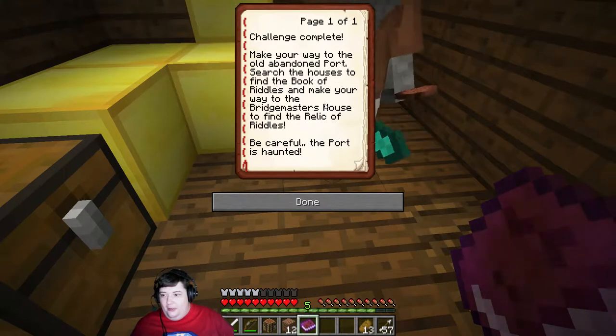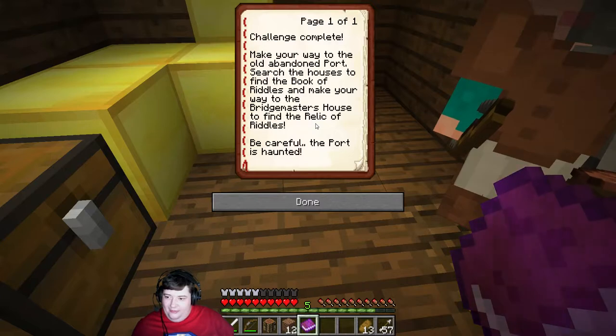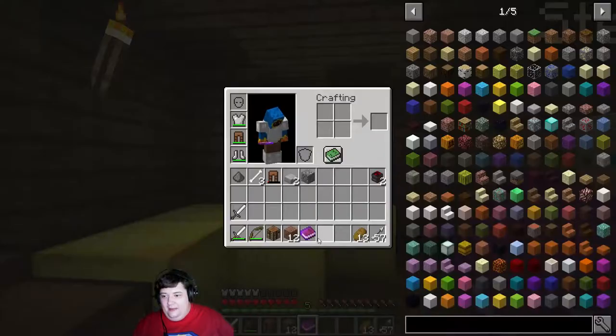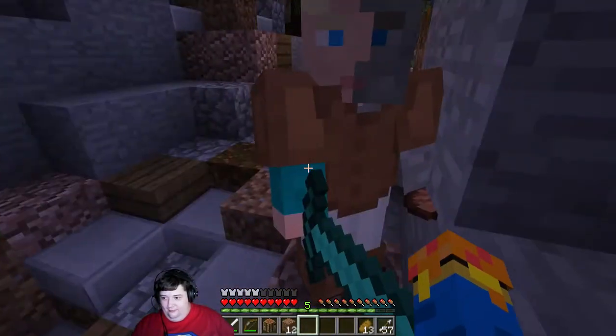Make your way to the abandoned port, search the houses to find the Book of Riddles, and make your way to the Bridgemaster's house to find the Relic of Riddles. But be careful — the port is haunted. Really? Because everything isn't haunted in this game, right? Like we need riddles here.